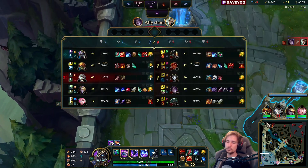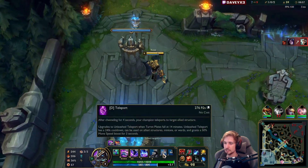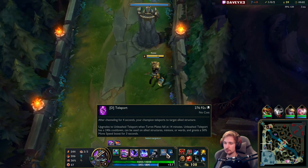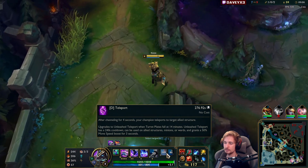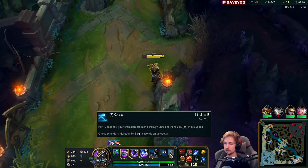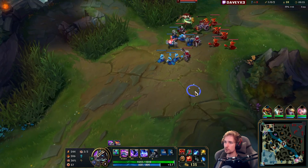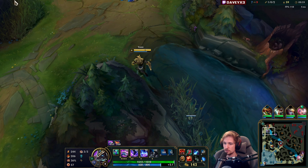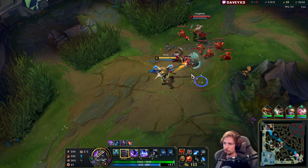From time to time, you're going to find yourself in matchups on Nessus where you don't necessarily need to go TP. If you are in a very hard matchup or a matchup where you need to scale, you go TP. But if you're in a relatively easy matchup, that's where you go Ghost and Flash. Ghost and Flash will make you much more aggressive, where TP is much more safe. But TP does allow you to scale faster because you can TP back to lane - you can't do that if you don't have TP.